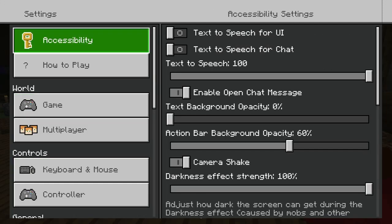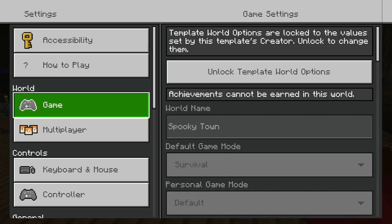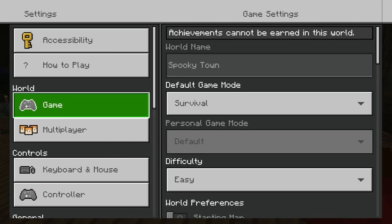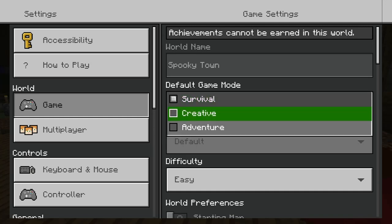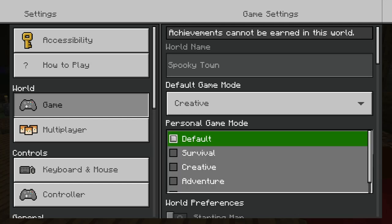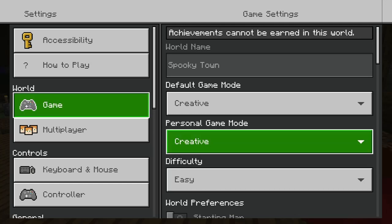Let's change it to — wrong plan. This one — unlock world. Yes. We want to put from survival to creative.